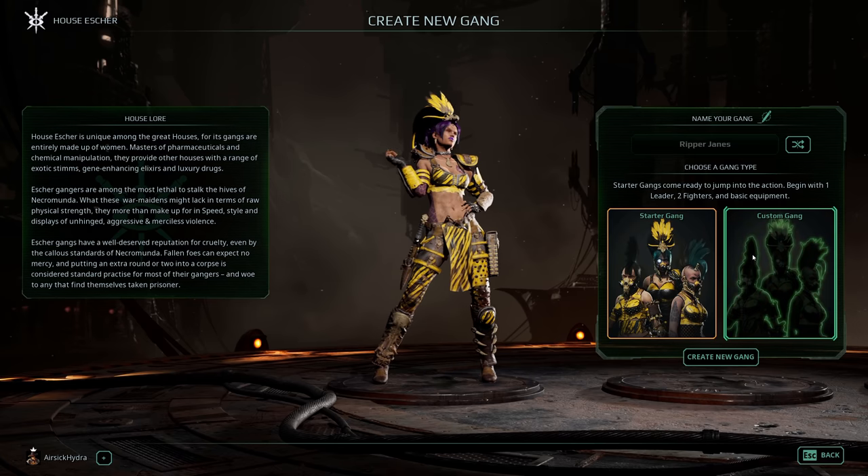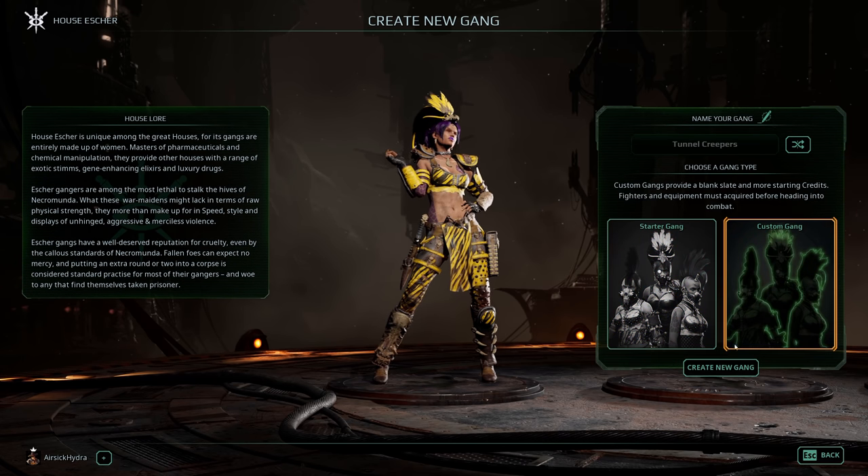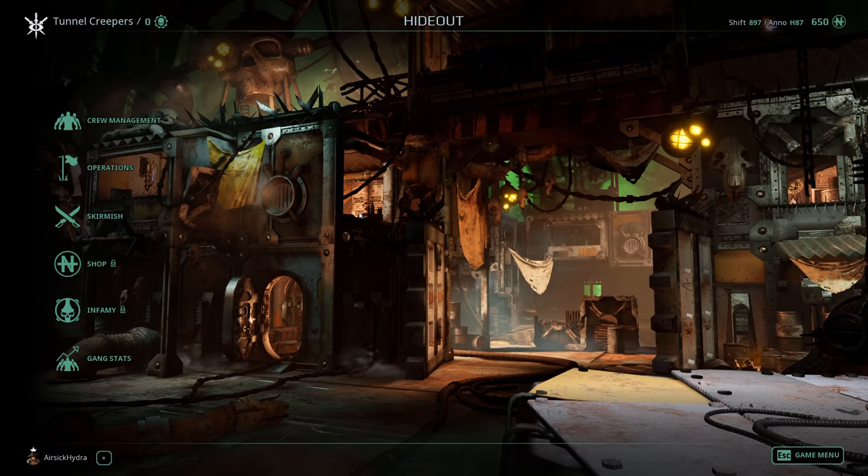We're going to go with a custom gang instead of a starter gang, which is to say we're going to do it ourselves rather than go with a template. You can also generate random names, which is pretty cool. Poison Crew sounds good to me, but of course you can type your own in. We're now Ravens... Tunnel Creepers, much better. Okay, custom gang, let's get the show on the road.